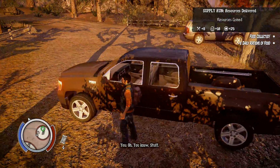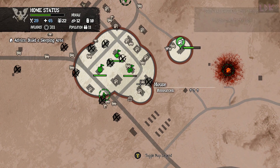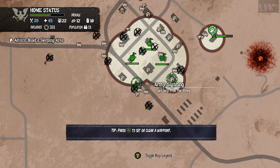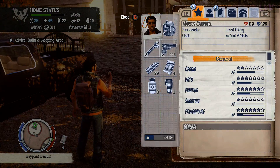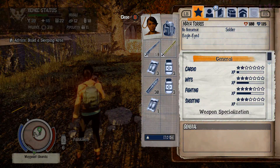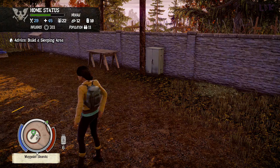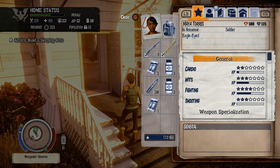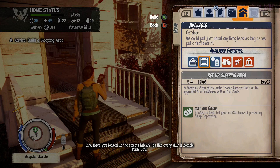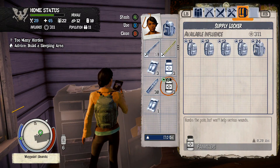This house needs to be searched, we need to finish up that one. Let's change to Maya — where is she? Why does she have a buttload of stuff? Oh, build a sleeping area. Have you looked at the streets lately? It's like every day is zombie pride day. We've got a horde sighting — I don't think we need to build a sleeping area.